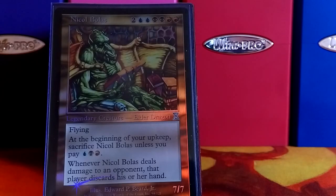So this is Nicol Bolas. He is a 7/7 flyer for 8, and when he connects, the defending player discards his or her hand. He's got an upkeep of a blue, black, and a red. I don't really cast him that much — he's a great commander, great creature, he's got the right colors, the deck is built around his ability, but he's kind of more of a spectator.